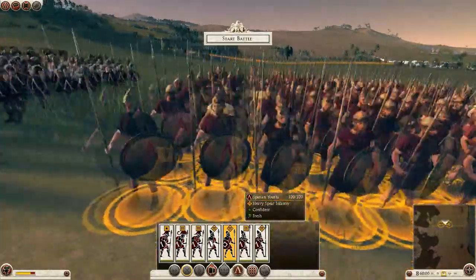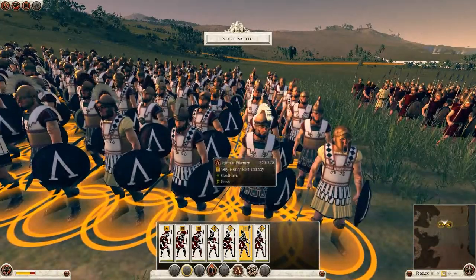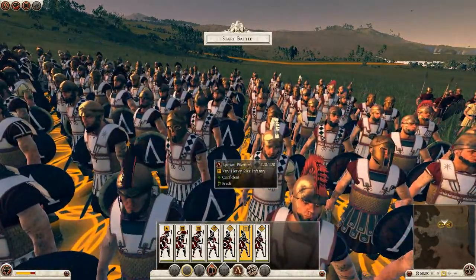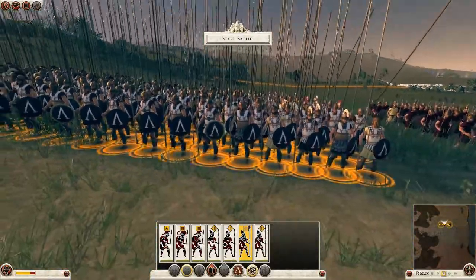They've got the helmets that the commanders for each unit use — it's a Corinthian helmet with a sort of wide angled crest. And then you see the Spartan heroes with their vertical, sort of backward mane hair thing that's on their helmets.